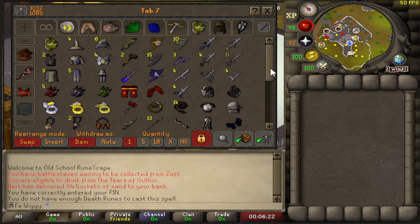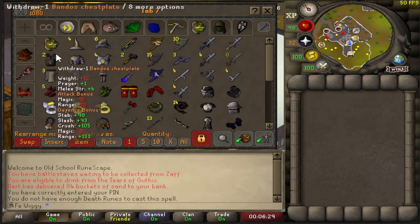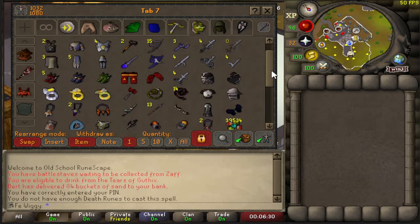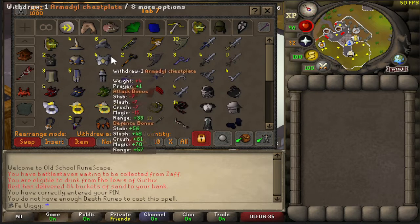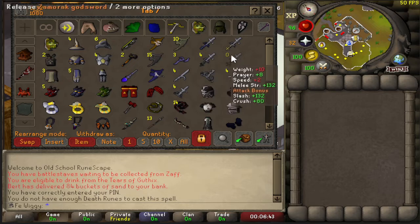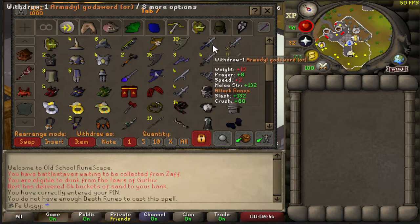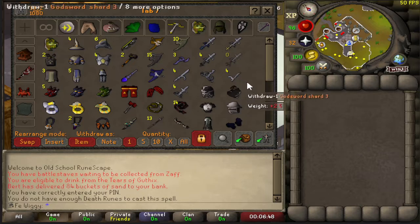This is kind of the main tab — most of the melee things in a vertical line here. Ancestral, Armadyl, T-bow, arcane, spectral — still missing the Elysian. Got all the god swords except the ancient god sword; the Armadyl god sword is in the stash unit.